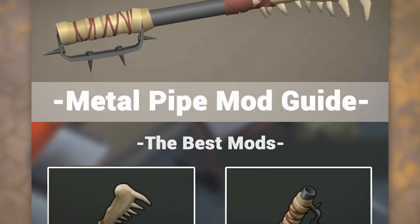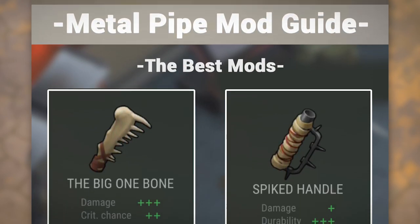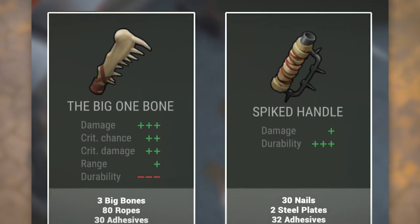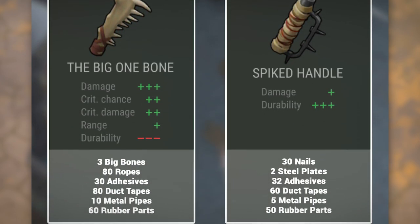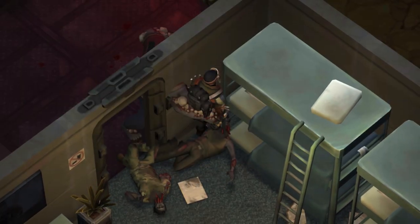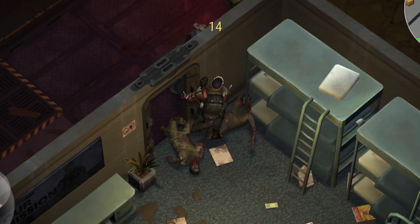The nice thing about the best mods for this weapon is that they are both rare class weapon mods, so they're not too difficult to get. They balance each other out very well and provide the best return on your investment. As far as getting those big bones for the big one bone attachment, all you need to do is kill the Ravager or the Blind One a couple times and you'll eventually get enough of those.